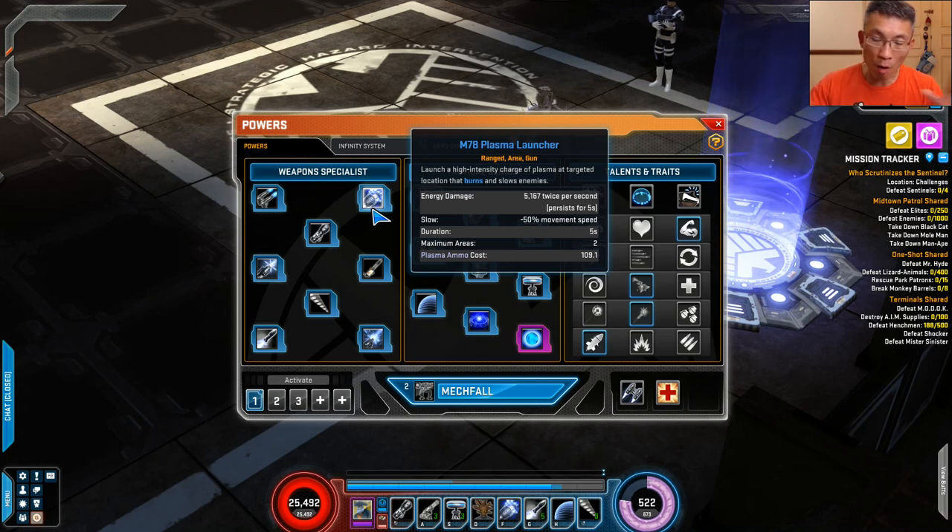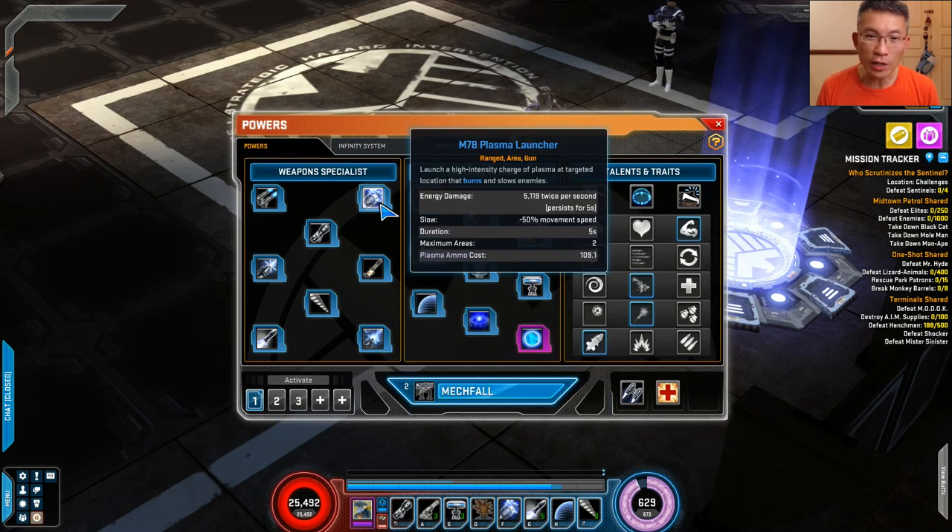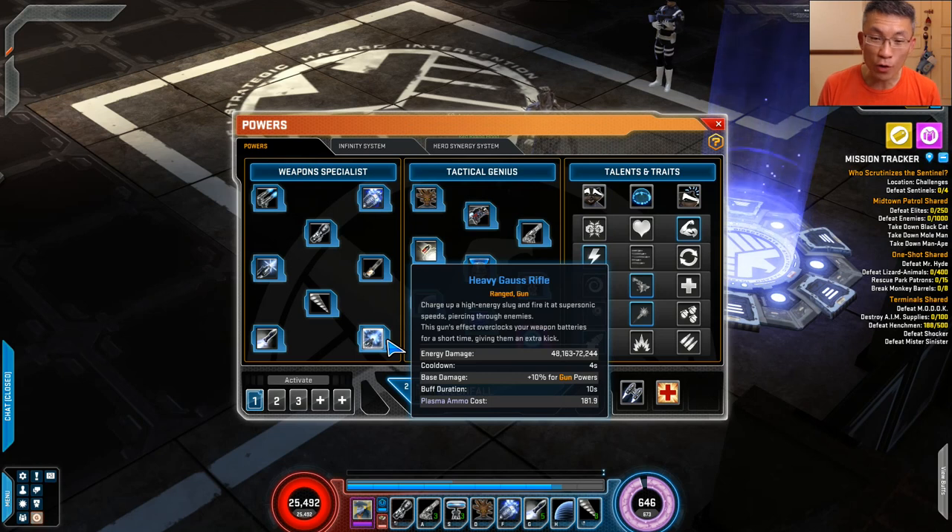If you'd like to go into raid and still play as a summoner with higher damage, then I'd propose the Heavy Gauss Rifle — it's one of the very nice cooldown powers with very high damage. Not only that, it'll buff your gun power because your main spender is going to be a gun power. So for everyday use: M78 Plasma Launcher. If you're going raiding: Heavy Gauss Rifle would be my recommendation.